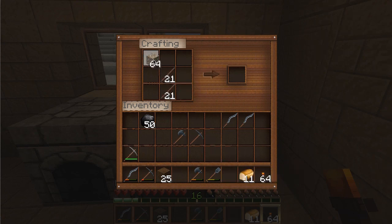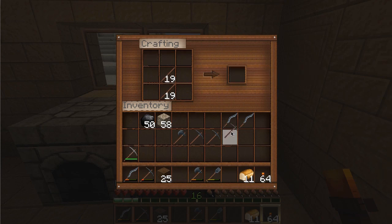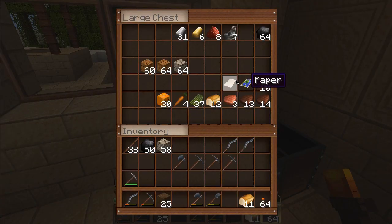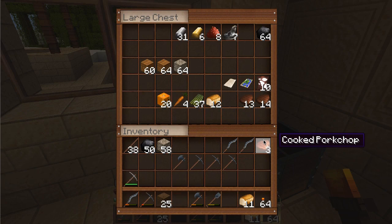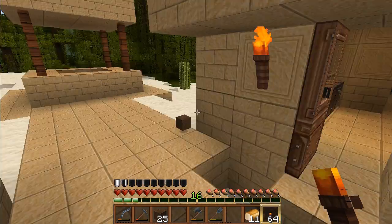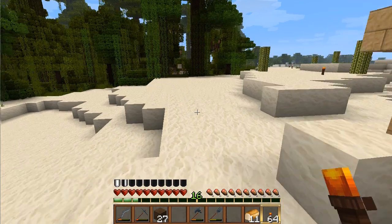I'm gonna build some tools. First of all, pickaxes, because that's the most important thing if I want to go underground. I think I can actually make some iron ones — or should I make them later? I have 31 pieces of iron but it's not so much. I'm just gonna take some meat because underground there is no food. I have torches, I have tools, I have food — I think I'm pretty much prepared. I also have some mud which is really important to get back up.